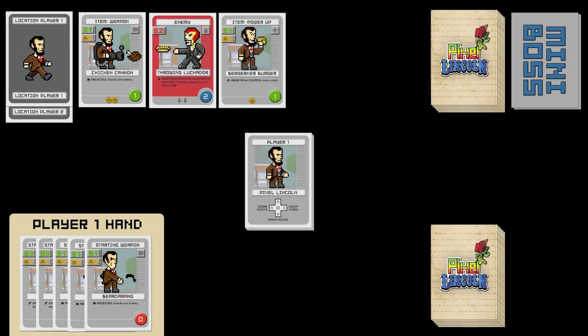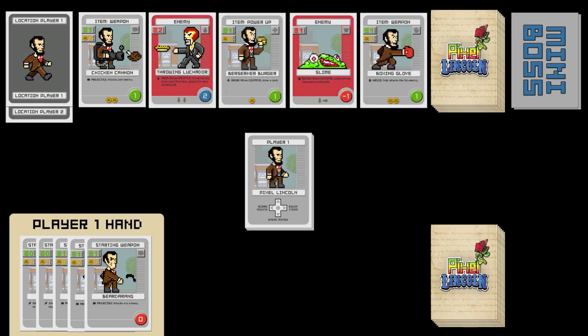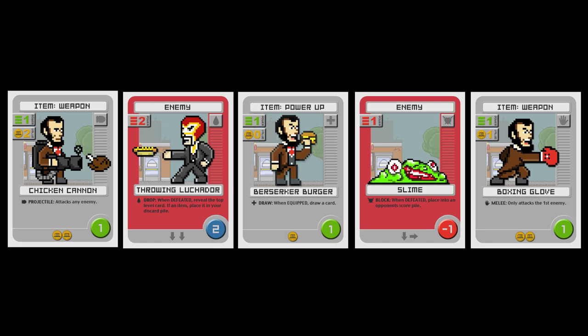Whenever a level is explored for the first time, we're going to deal out five cards and see what the players have to deal with. Here's a closer look at the level: there's an item, the Chicken Cannon; an enemy, the Throwing Luchador; an item, the Berserker Burger; an enemy, the Slime; and another item, the Boxing Glove.